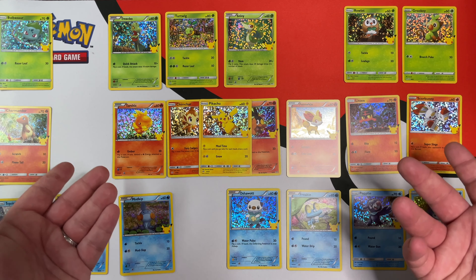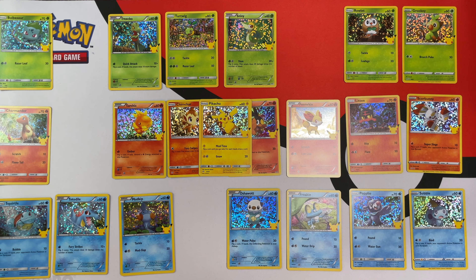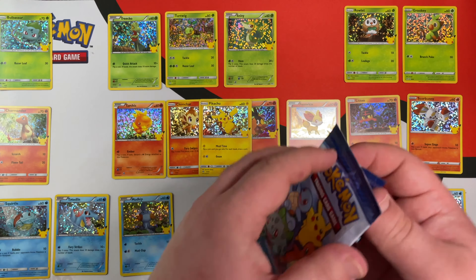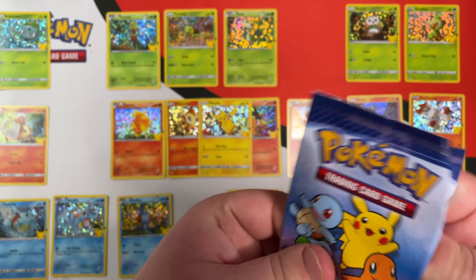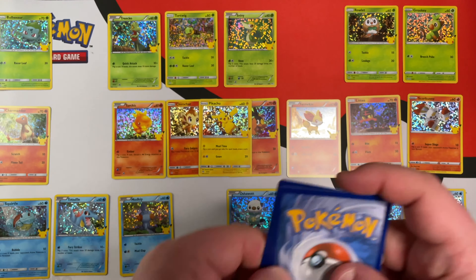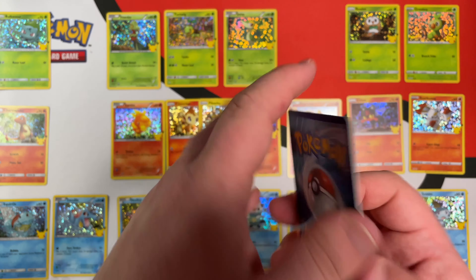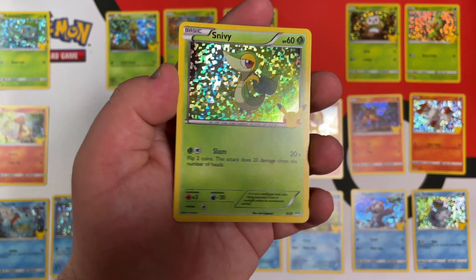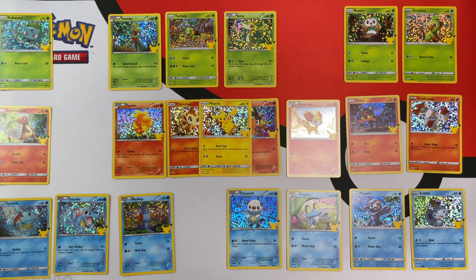Do I want to keep going? Yeah, we're gonna keep going. I do kind of want to complete the set at this point — we're really not too far away. We have Charmander, Fennekin, Oshawott, and a Hollow Snivy that is going to be a repeat.